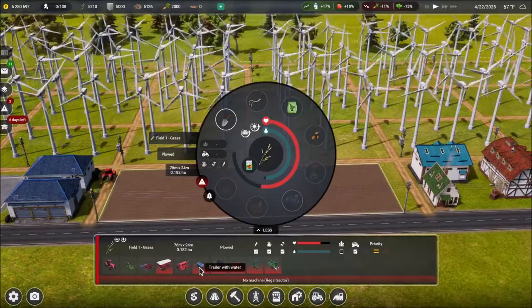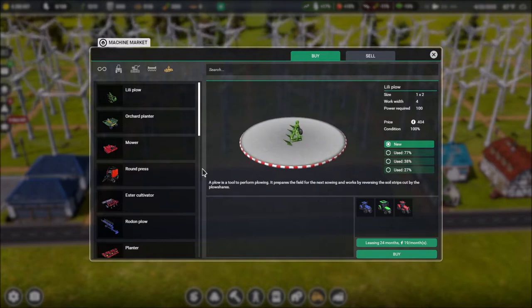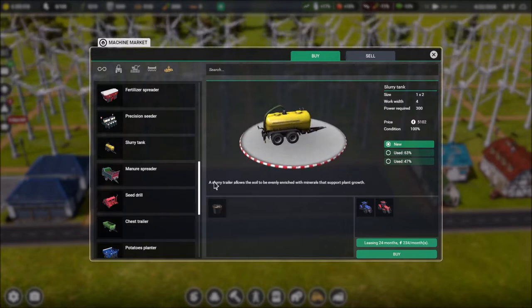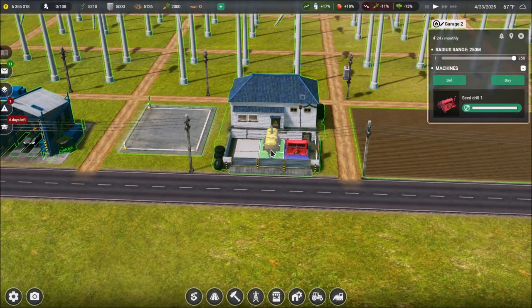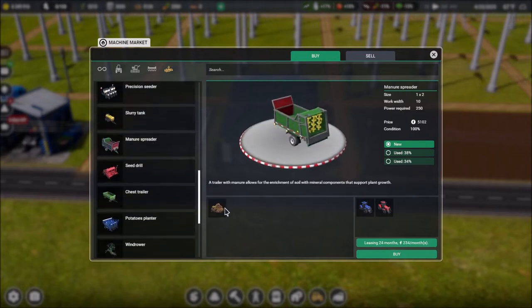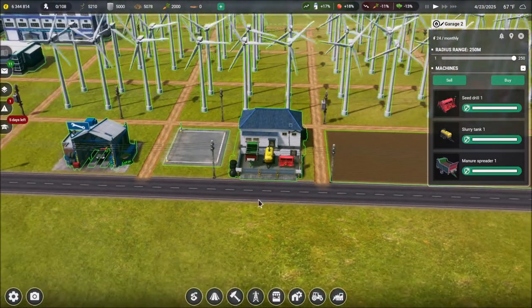The trailer with water — we shouldn't need that either. I'm going to take a risk here — we've got 6.2 million. Where is it? There's our fertilizer spreader — and here we go, a slurry tank. Does it tell me anything that would exclude it from working on grass? It does not — I'm going to buy one, put it in garage two. And of course we've got the manure spreader as well. Can we put it in garage two? Yes, we can. That gives us two options — hopefully at least one of those will be available as the slurry and manure build up.